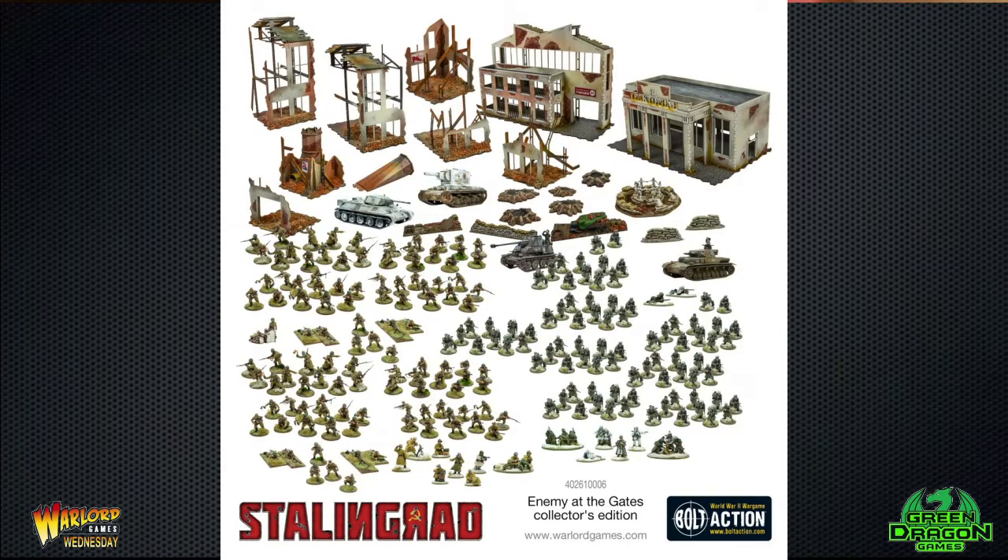On top of the standard battle set contents, the Collector's Edition adds an MDF factory office building, two sandbag emplacements, a Panzer IV, a KV-1, a KV-2, a Soviet HQ, Soviet MMG team, Soviet mortar team, German HQ, German sniper team, German medium mortar team, German MMG team, another 56 plastic Soviets, and another 42 plastic Germans. That's a total of 276 infantry and four vehicles — an amazing number of figures.